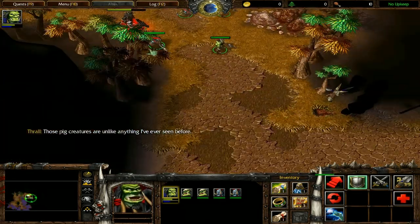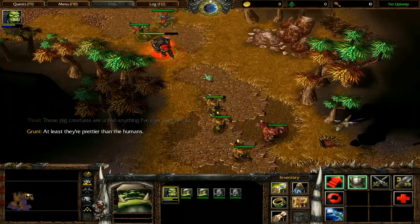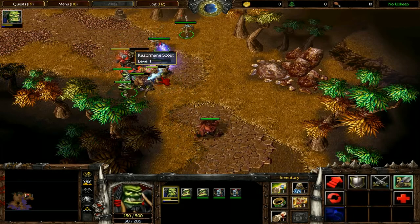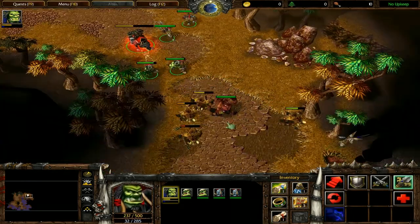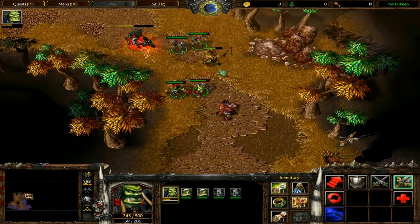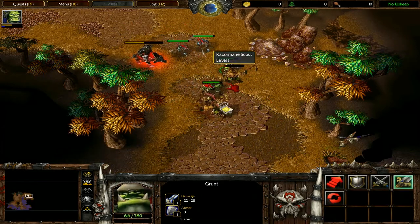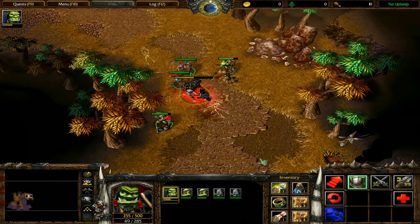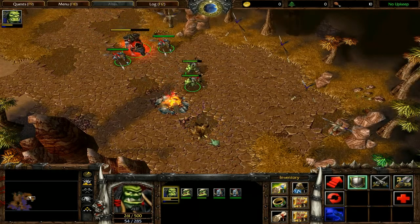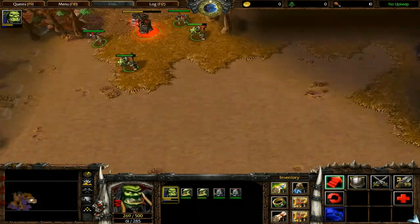There is a group of Quilboars up ahead, so lure them in first — attack one and then have them mainly focus on Troll. Use Chain Lightning since it's ideal for their kind of formations. Focus fire on the Quilboar Hunter, then kill the level one Razorman Scouts easily and pick up another Healing Ward. Try to save your Healing Wards because very soon there will be a Fountain of Health, and you'll carry them over to the next level.